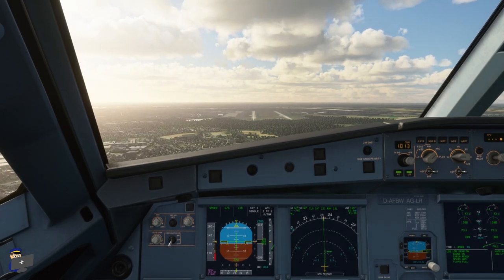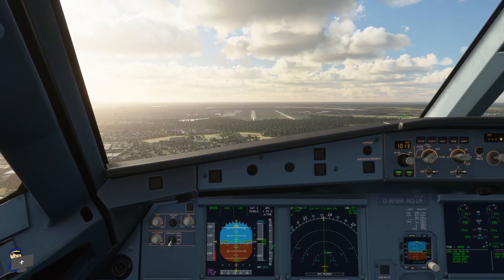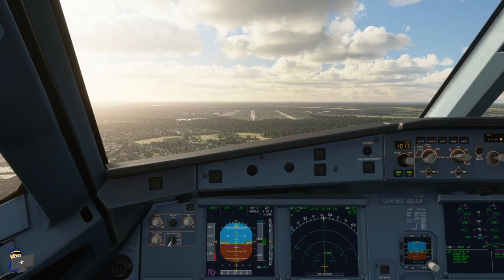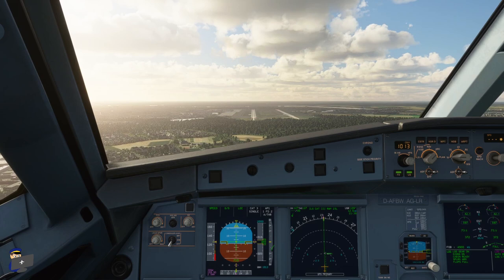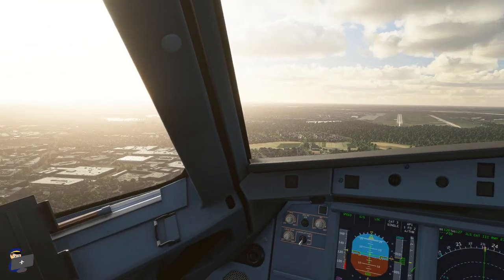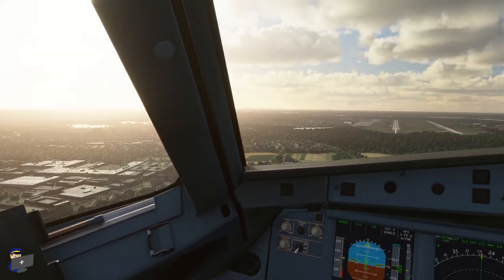This approach also gives me the opportunity to point out a bug in the scenery. The pappy lights are misaligned, showing four whites even when on or below the glide slope. Anyway, I'll finish the approach on landing, and I'll speak to you again when we're parked up at a gate. We'll have a good look around this airport in different weather and lighting conditions, and I'll finish up by giving you my opinion on it. Speak to you shortly.